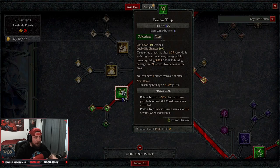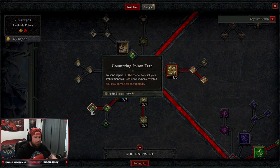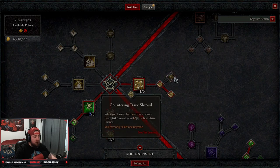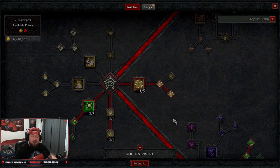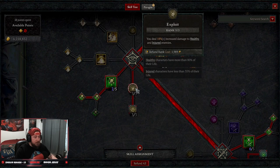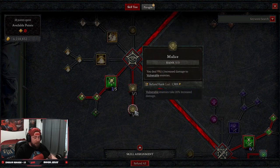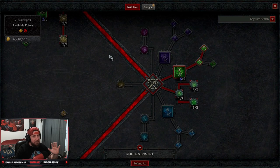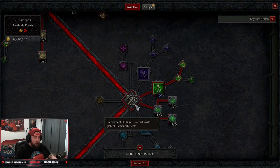In our Subverge skills we're doing Poison Trap into Countering Poison Trap. Poison Trap has a 30% chance to reset our imbuement cooldowns, which is going to be Poison Imbuement. Then we have Dark Shroud into Subverting Dark Shroud, which gives us increased move speed. We have three points into Exploit and Malice for more damage against vulnerable enemies, as well as three into Exploit for increased damage against healthy and injured enemies.